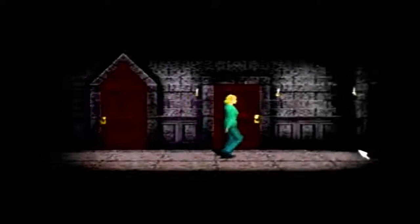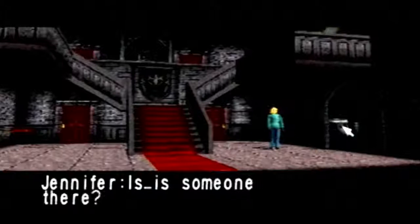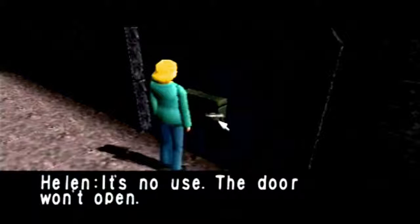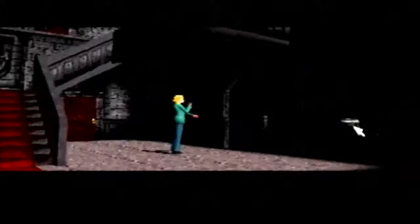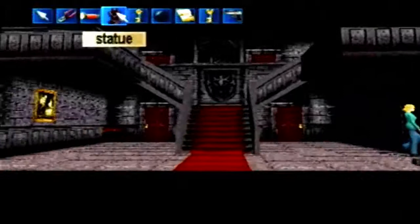You may think you need to find a key for this room, which is what I always thought when I first played it, but you don't. You get the gun and you shoot the padlock off. Jennifer? Are you there, Jennifer? Helen? The door won't open. Hold on, Jennifer, I'm coming. Click on it. Bang! She shoots it off. The padlock came undone. Get the pistol ready right now because you only have a few seconds if you want to save Jennifer from impending doom. I like this part - the music and everything.